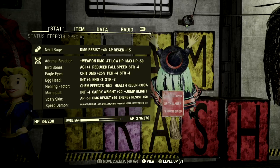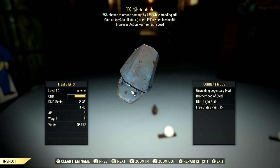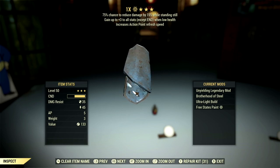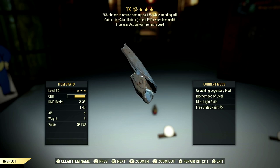Now let's get to my mutations and armor. The mutations I'm using are the best for a rifleman and commando build, as long as you add Herbivore somewhere in there — which I sadly do not have. We have Adrenal Reaction, Bird Bones, Eagle Eyes, Egg Head, Healing Factor, Marsupial, Scaly Skin, and Speed Demon. Over in armor, we're using a full set of Unyielding gear — it grants up to plus 3 to all stats except Endurance when at low health, and since we're a low health bloody build, this armor is absolutely fantastic.